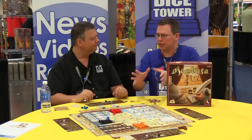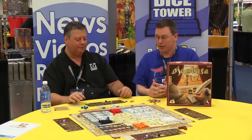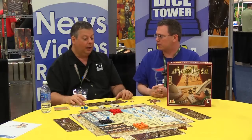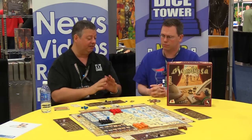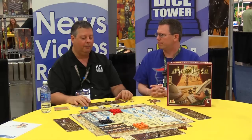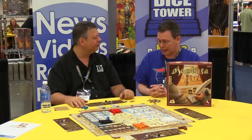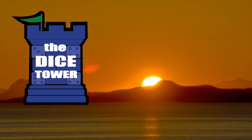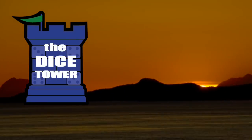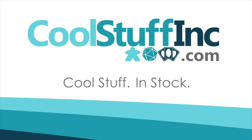So this is obviously a prototype version - it's just the prototype. It's a beautiful prototype, is it not? When should we expect the real version? This is coming out for Essen. It may arrive in the United States slightly earlier - we're hoping. We're looking at a September/October release. Excellent. Frank, thank you. Mombasa. Thanks so much for watching the Dicetower videos. Find more great videos and reviews as well as our top rated audio podcast at Dicetower.com.